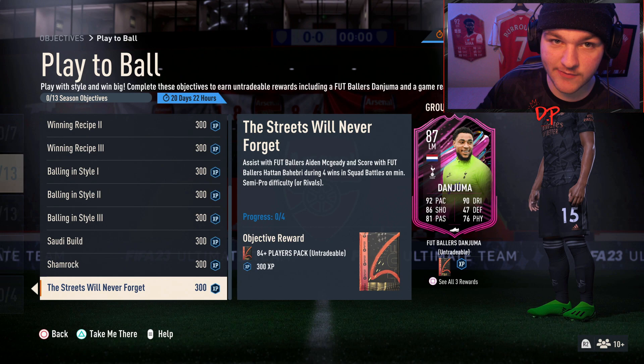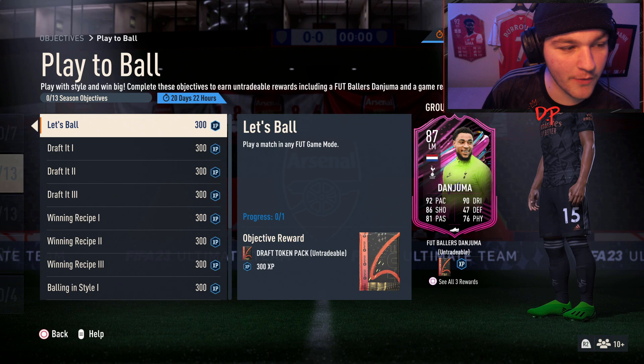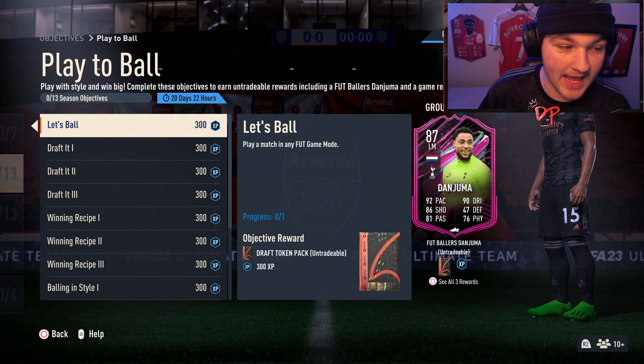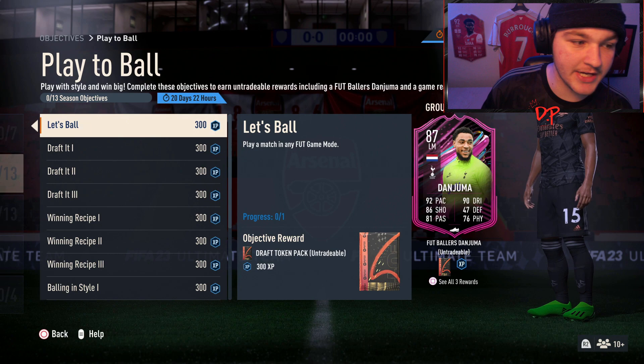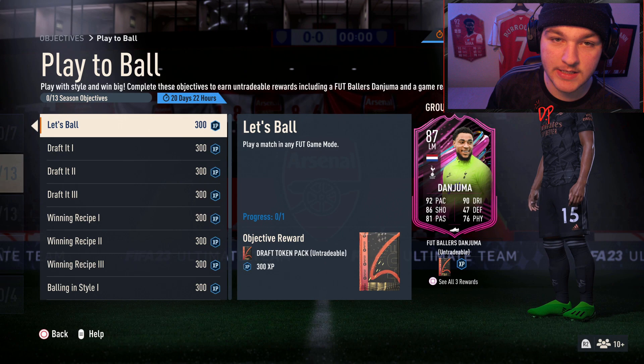These are already objectives, so we're yet to know if we can eventually upgrade these footballer cards with more objectives, but as of right now it looks like we are just playing for the 87 Danjuma. Today we'll go over all of these objectives and give you my tips on how it works. The timer shows 20 days 22 hours — essentially three weeks — so without further ado, let's get into it.